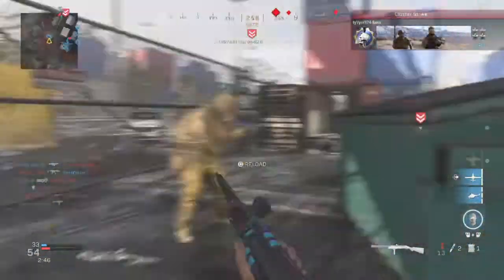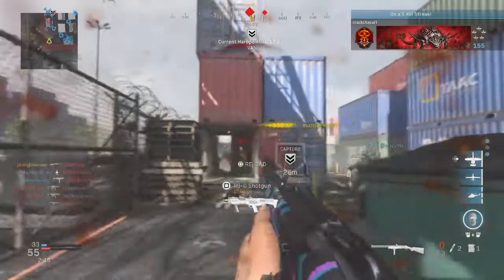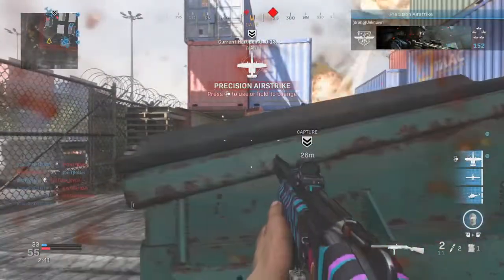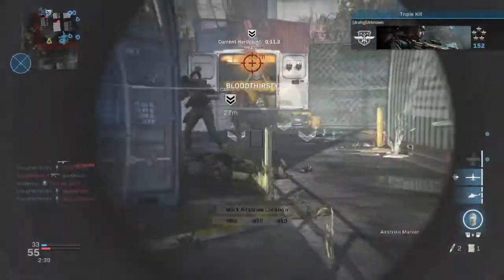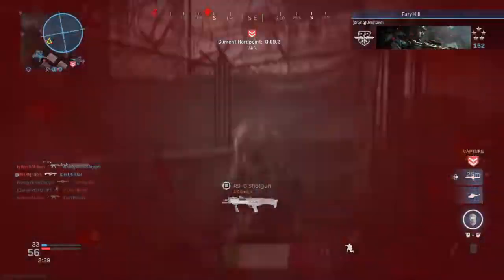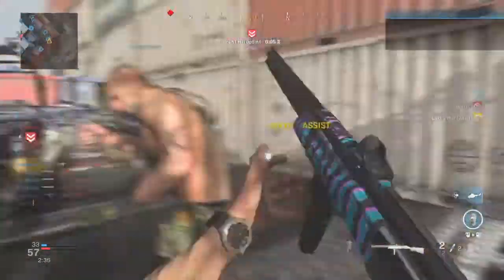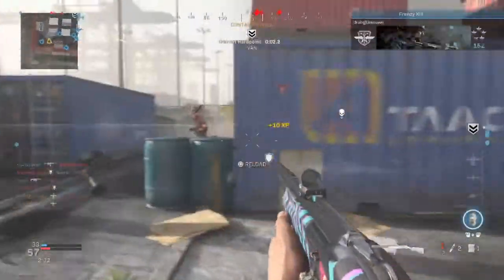For Perk 2, I've stuck with Ghost. It's a trusted perk that makes you undetectable by UAVs, radar drones, and heartbeat sensors. I love using Ghost and I think it's a really good perk. I do highly recommend using Ghost, especially when it comes to Warzone.